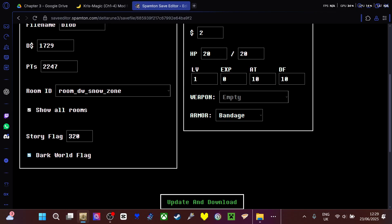If you click on the dark world flag, that means the dark world versions of Kris and Susie. If you click this off while you're in the dark world, you won't be able to fight and it'll crash the game. So I'll keep it on.